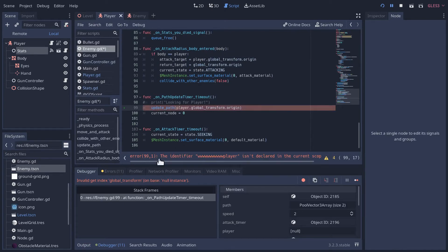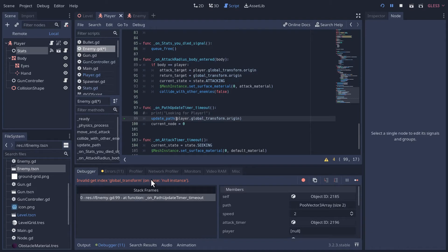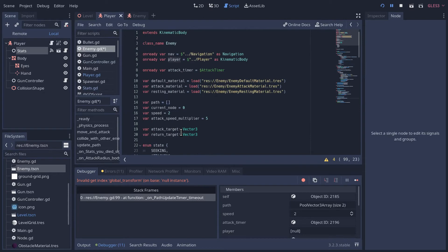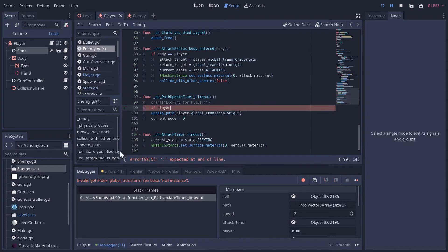The problem is, after we die, the enemies are still trying to find the player. When they try to find the player node, it doesn't exist anymore. We need to check that the player still exists before running that code. In on_path_timer_timeout and in the physics process, we'll wrap the code in an 'if player' check. Since null is a falsy value in GDScript, 'if player' means 'if the player is anything truthy — not null.' Let's also find all other places referencing the player and add that check. We can wrap the entire physics process body in 'if player' so the enemy does nothing once the player is dead.